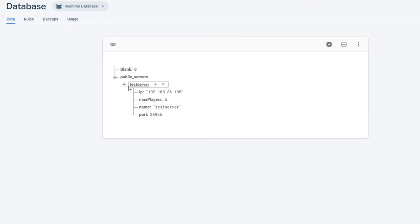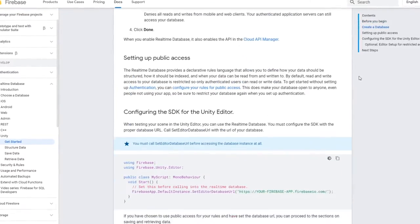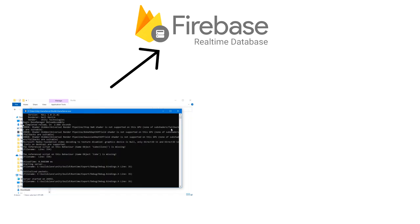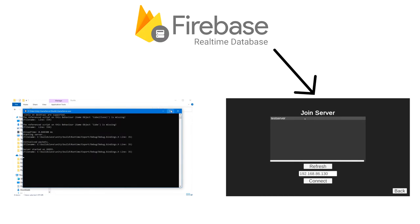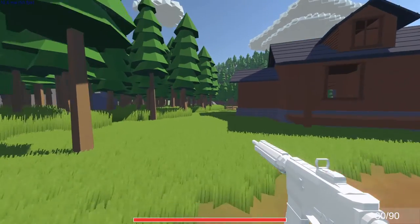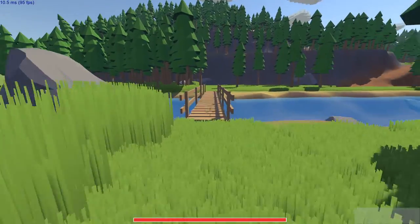Let me explain how I manage the list of public servers. I'm using a database to keep track of all the running servers that are public. The database I'm using is Firebase — I've used it before and I'm fairly familiar with it, and it's free until you start getting a lot of traffic. So basically, when you start a public server, the server details are sent to the database. Then on the client's join screen, the list of servers is grabbed from the database and listed for you to see and join. Feel free to have a look at Firebase if you're interested. This hosting system is in very early stages, so I'm sure it will change and be improved in the future.